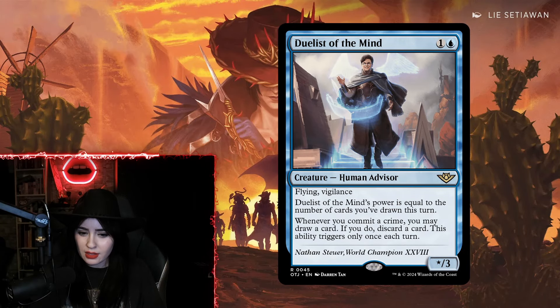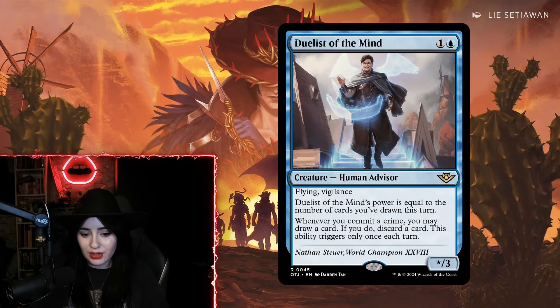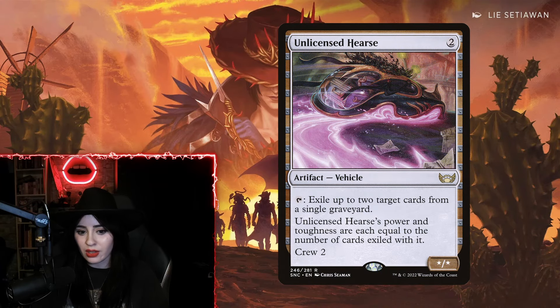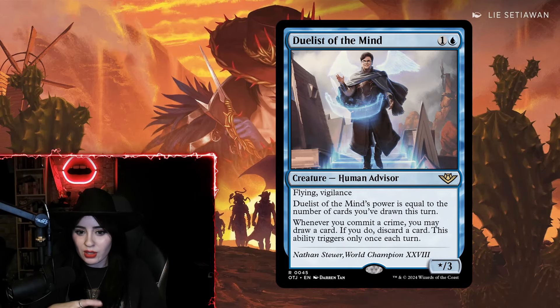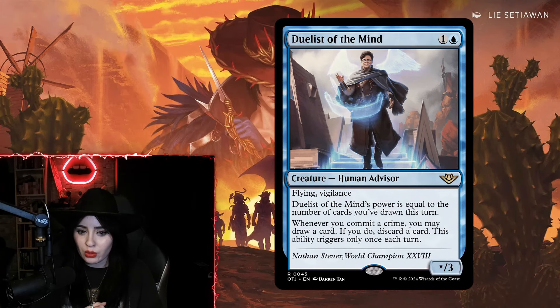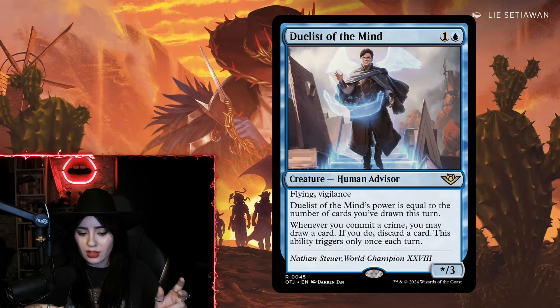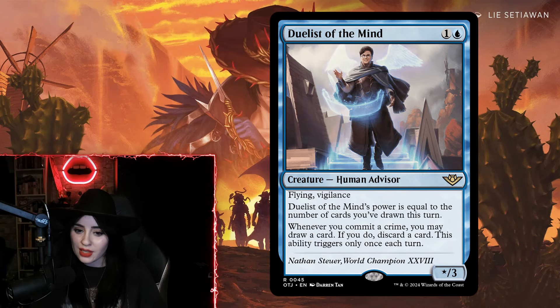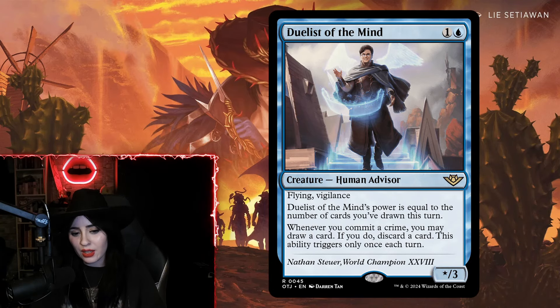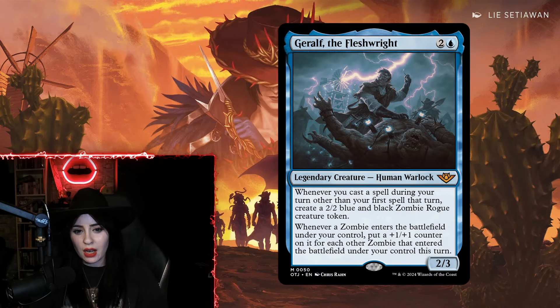One thing I noticed during early access is that committing crimes is super easy — counterspells, removal, graveyard hate, Unlicensed Hearse all commit crimes, making it easy to trigger Dualist of the Mind and filter through your deck. If you play it in the right shell with cards that draw you lots of cards before combat, Duelist of the Mind turns into a very scary attacker very quickly. It really impressed me, especially in Proff decks.